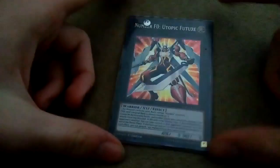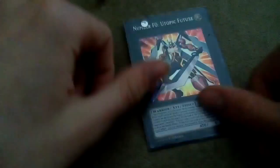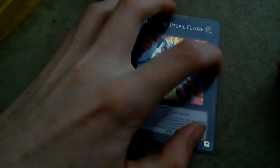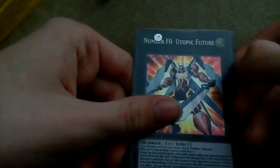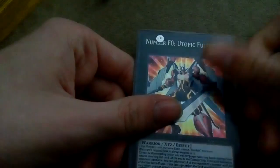We play one Number F0: Utopic Future. It's kind of funny when I pull this out against other people - they're just like 'well crap, I can't get over this right now' and I just stall until I can get my cards. But yeah, this card is just a nice backup.